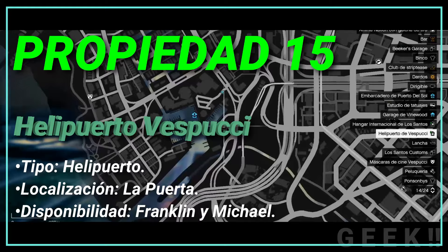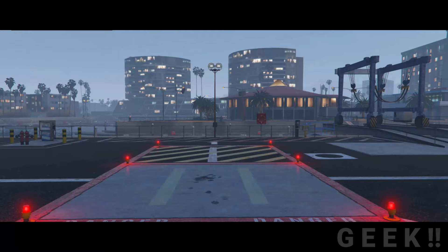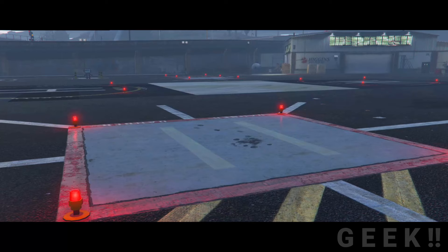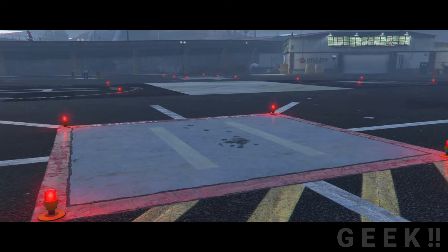Propiedad número 15: Helipuerto de Vespucci, tipo helipuerto, localización La Puerta, disponibilidad Franklin y Michael. El helipuerto de Vespucci se encuentra al oeste del centro de Los Santos. Puede ser comprado por Michael y/o por Franklin por un precio de 419 mil 850 GTA dólares, pudiendo almacenar hasta 4 helicópteros cada uno. Se corre el rumor de que si el jugador se registró en el Social Club de Rockstar Games, estará ya disponible de forma gratuita.